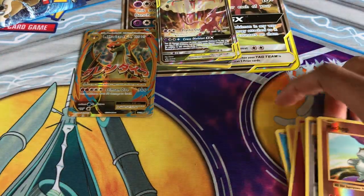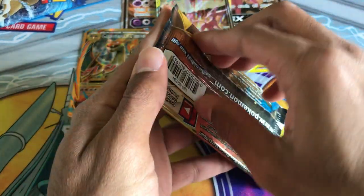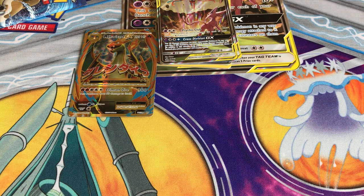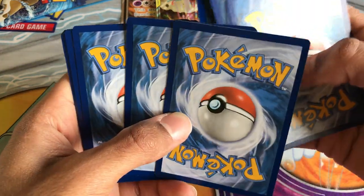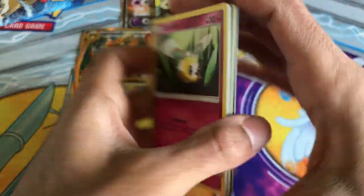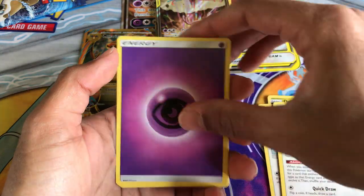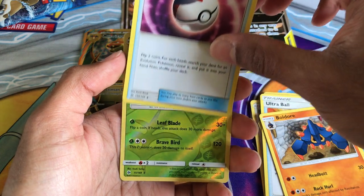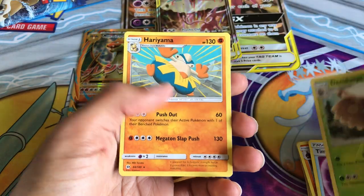Now on to Sun and Moon base set, which was the first set to introduce GX instead of EX. There's Cutiefly, Dratini, Sphero, Psyduck, Eevee, Energy, Ultra Ball — which is really good, you can get that as a League Promo — Boldore, Timer Ball. Reverse hollow rare Decidueye and a Hariyama rare.